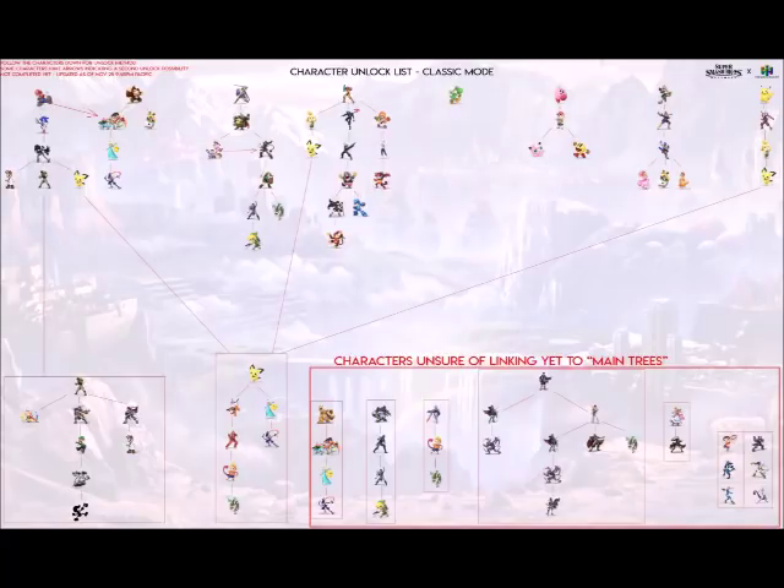I know people who are stressed because they feel like Cloud is going to be one of the last characters to unlock. It turns out Simon Belmont might be one of the last characters you can possibly unlock. I don't really want to wait a long time to unlock Simon, Ice Climbers, or K. Rool. Pokemon Trainer seems to be someone you can unlock pretty quickly, so that's good.